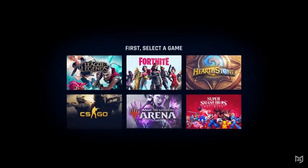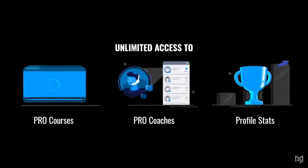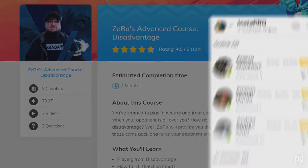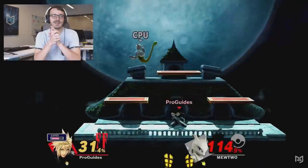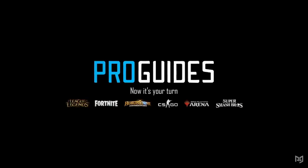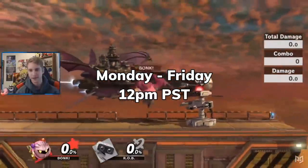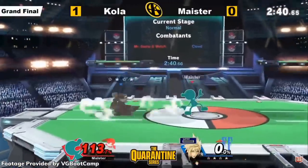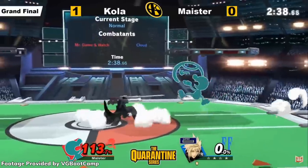Whether you're playing offline or online, ProGuides is the perfect place to go if you want to learn some new tips and tricks on how to get better at the game. We've got guides for every character and tons of techniques. Plus, we offer exclusive pro courses taught by MKLeo and ESAM. You can even get yourself a personal coach via our Play With Pros program. So log on now. You can also check out our live classes here on the ProGuides YouTube channel, Monday through Friday, 12pm PST. Make sure you subscribe and turn those notifications on.